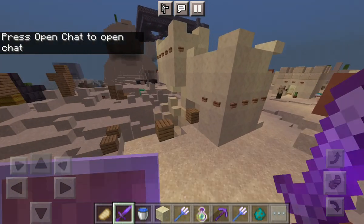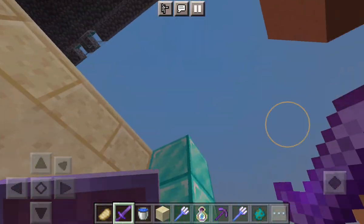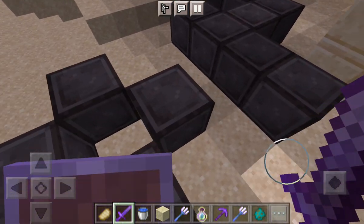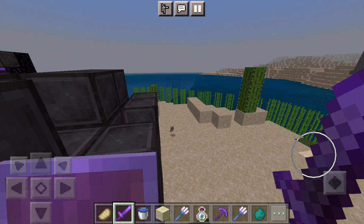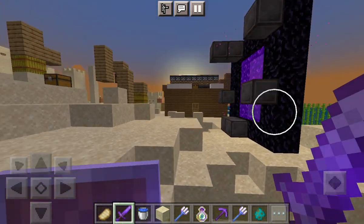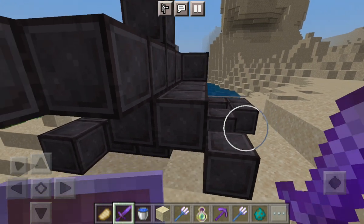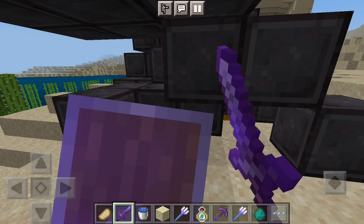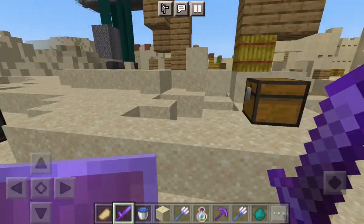When you join, you will be in a desert temple. When you see the gold blocks and netherite armor, you cannot destroy those things — but you can destroy these other things. You can also destroy these — these are the giveaways especially for you guys. There's also an op sword here. The gold blocks are also things you can destroy.